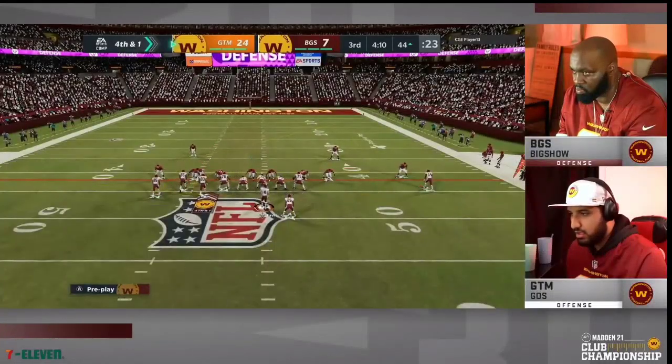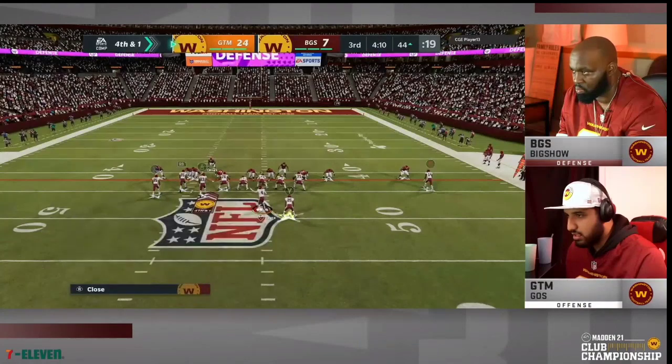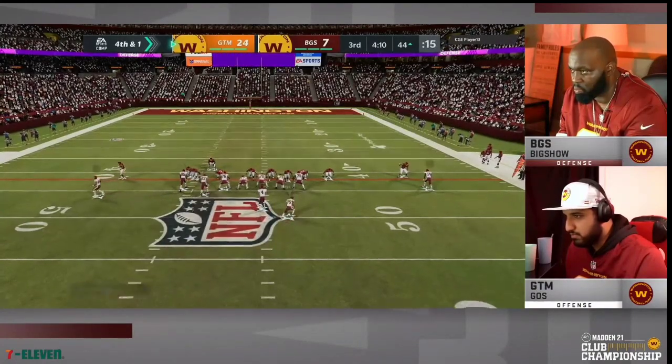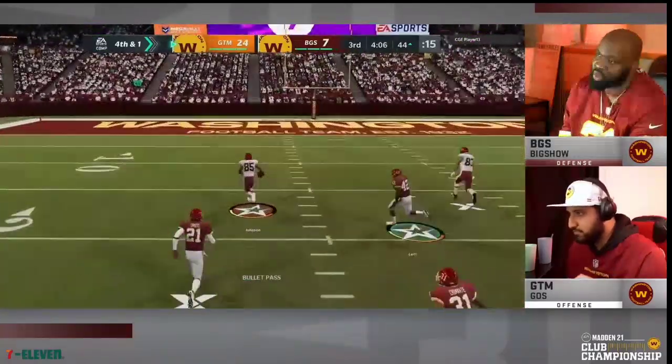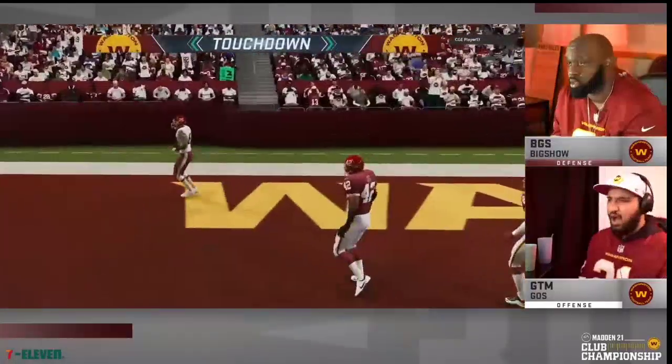On this play, fourth and a yard, off the pick. The heat is coming — there it is. And he gets rid of it. He's got Ocho Senko. Wave goodbye. 85 to the house.